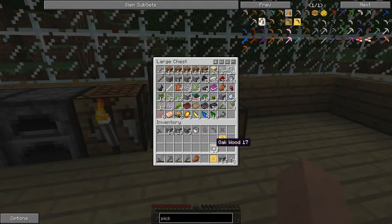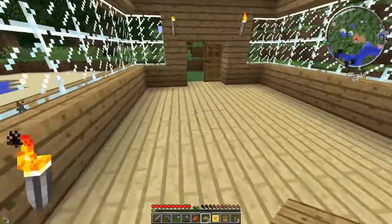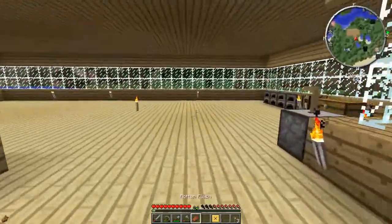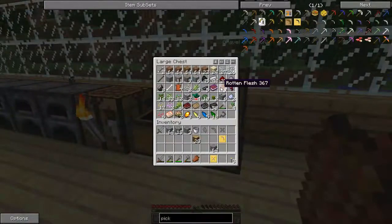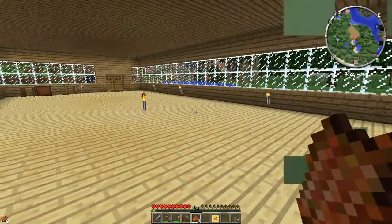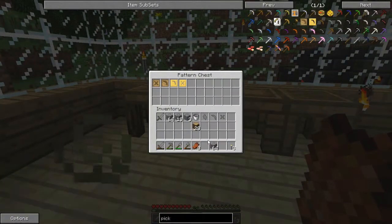I should also kill some cows while I'm gone, so I need to make a few more swords — actually I've got one already, so that's good. But I do need two new pressure plates and a new door. As much as I don't want to do it, I'm going to have to eat some zombie flesh so I can heal up.